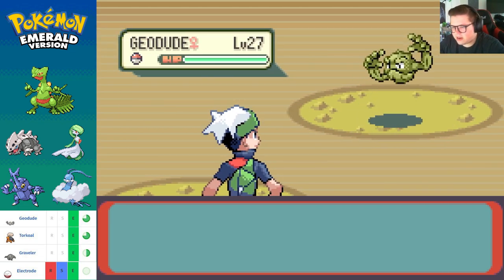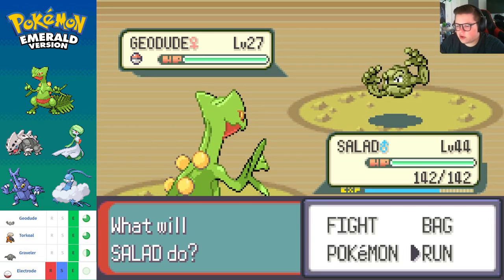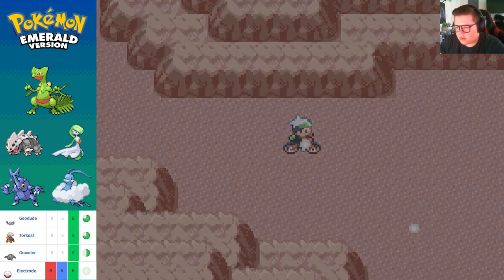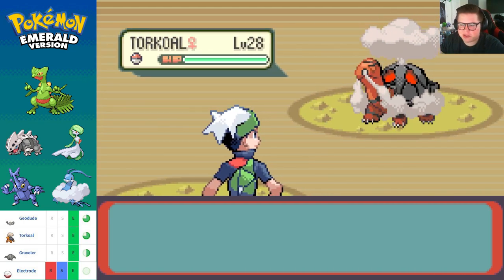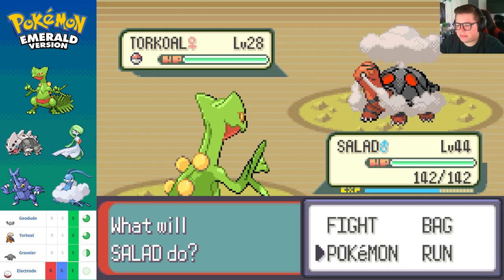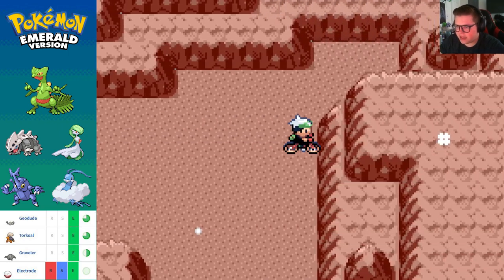We're hitting an encounter every two steps, so I think we'll find it — no worries on finding it. Dude, the second we find a Graveler I am hitting a Max Repel. I am not dealing with an encounter every half step. This is bonkers, this is lunacy I say.